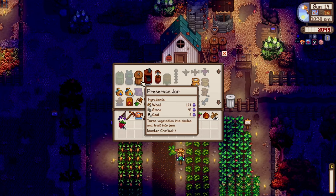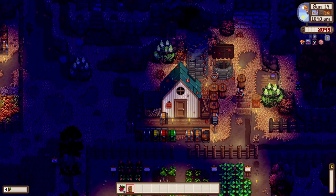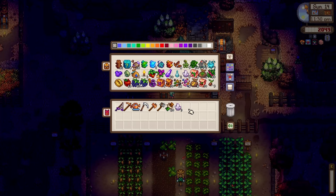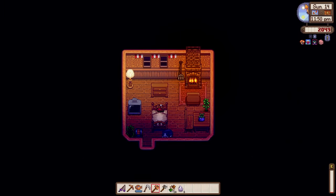I should eat that hazelnut. We got about 171 wood altogether. It looks like I can craft one preserve jar — only one, but that's fine. I'm not sure where to put it, I'll just put it here for now. I'm sorry, little tree! Let me do a quick inventory check. We now have 10 apples.